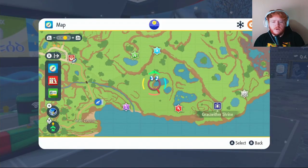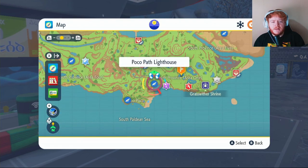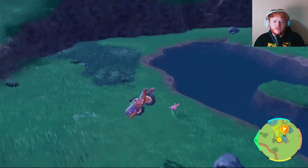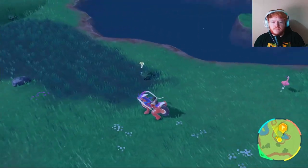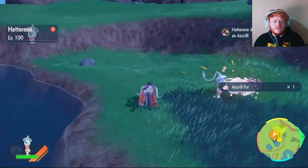To get the Azuril Fur, put a waypoint right here on the map and fly over to Paco Path Lighthouse, then fly over there. Once you get there, it'll be this little pool right here. There will be a lot of Azuril around — just auto battle them and you can get your Azuril Fur.